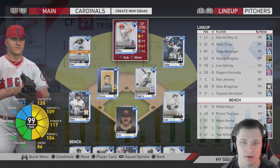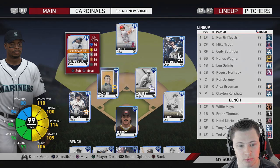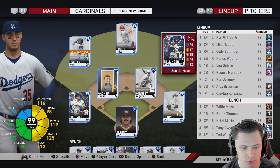91 fielding, 81 arm strength, 94 speed with 97 stealing - this could potentially be one of the best centerfielders in the game. It really comes down to how good his swing is; I heard rumors his swing on this card is a little different from his live series. In left field we'll have Ken Griffey, center will be Mike Trout because he's got better speed than Griffey, and in right we've got Cody Bellinger.